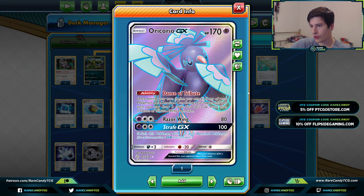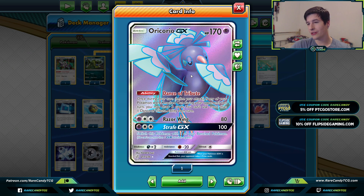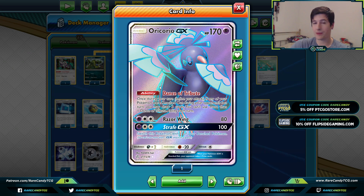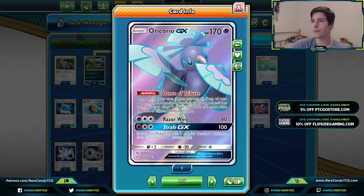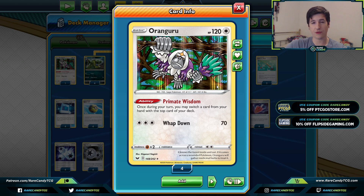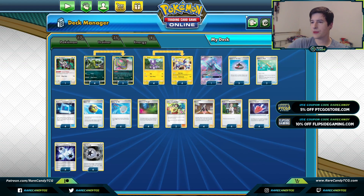We also have an Oricorio GX in the list. The Dance of Tribute attack lets you draw three cards once per turn if one of your Pokémon was knocked out on your opponent's last turn — another way to dig hard each turn. We also have a copy of Oranguru for Primate Wisdom, which protects certain resources from Professor's Research and can effectively work as draw-one sometimes.